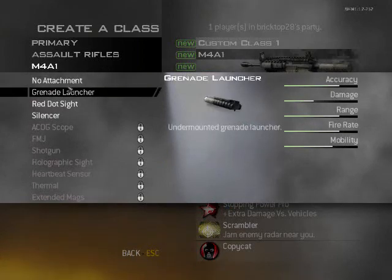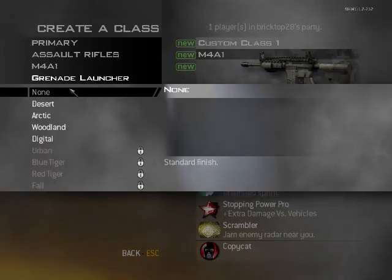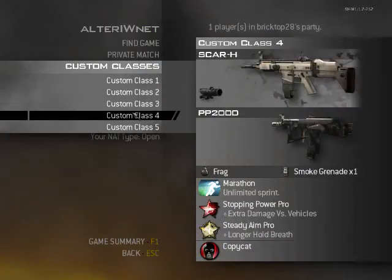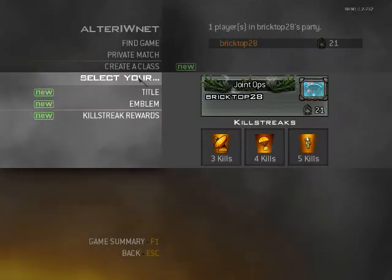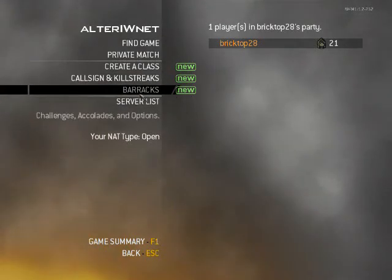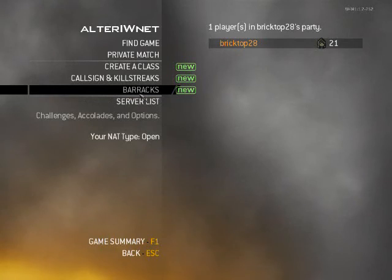The best thing to do would be: if you're going to change it, definitely change it, but exit out of the game and re-go into it. Same for everything — whether you're changing your guns, your call signs, your pictures. It doesn't matter what you're doing. If you're changing something, Altar IWNet doesn't like it unless you exit out and re-open.